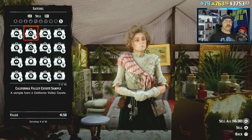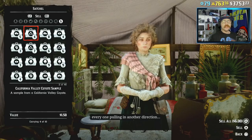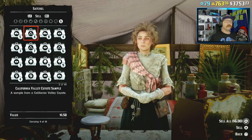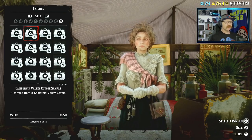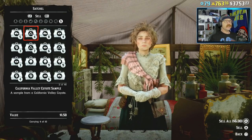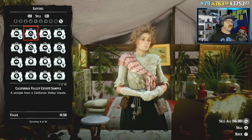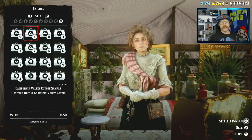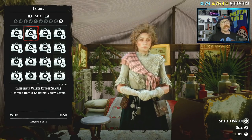If you've been out hunting legendaries and just sampling them as I do quite often, this might be a great week to sell them. I just sold all the legendary samples I had sitting around and made another $643. You might have some pretty easy cash just waiting there. If you have plenty of cash you might want to save those samples, but if you need money it's an easy way to make some.